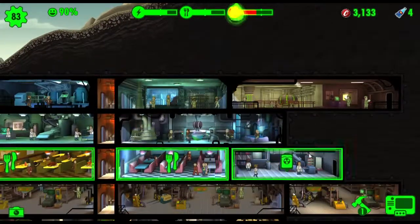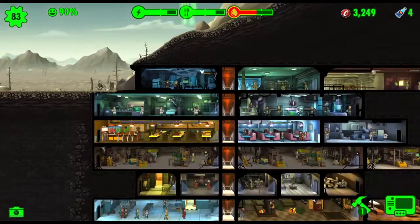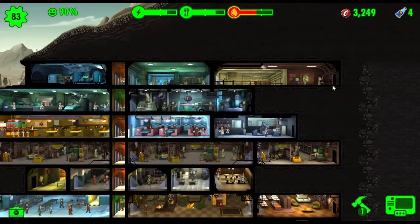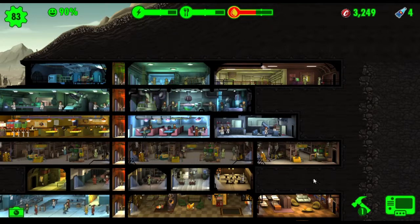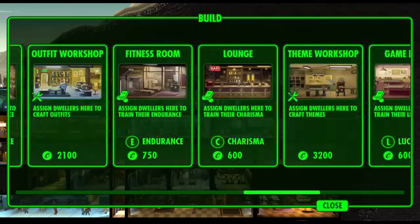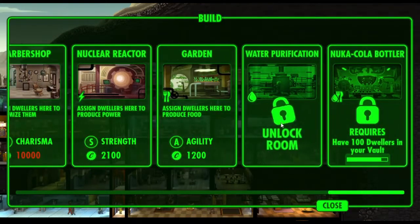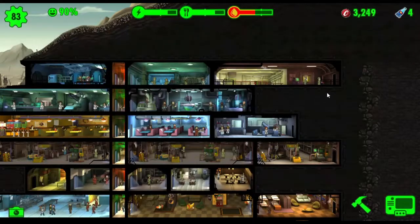We really are suffering on our water production - it might be time to build a further water treatment plant. Let's quickly check what room we've unlocked. We've unlocked the water purification plant, which is exactly the room we need, so we'll build that room here and get some people in there straight away working.